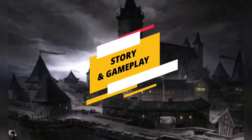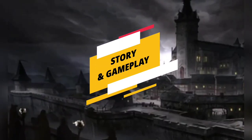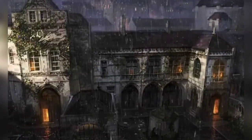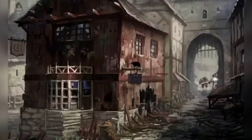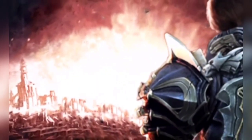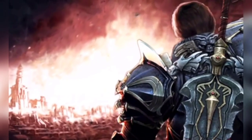First of all, let's talk about the story and gameplay. After all, this is a sort of an open world adventure game. The story is all about Lancelot trying to save Albion from the wrath brought upon by King Arthur, who made a deal with Morgana because of Arthur's anger with Lancelot having an affair with his queen, Guinevere.